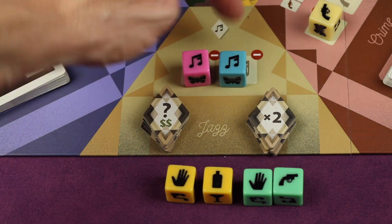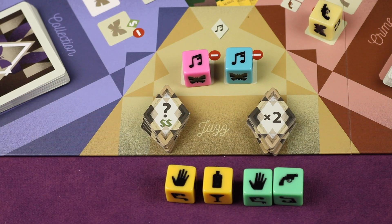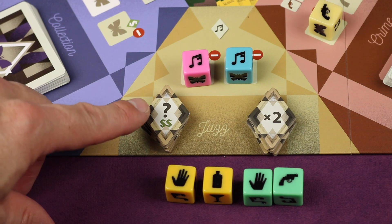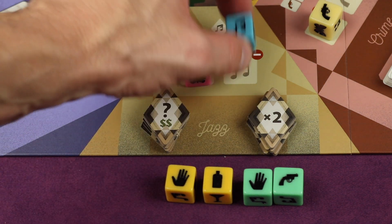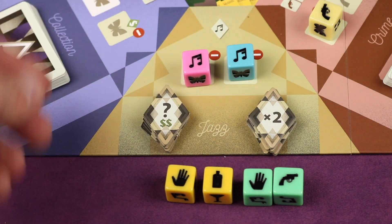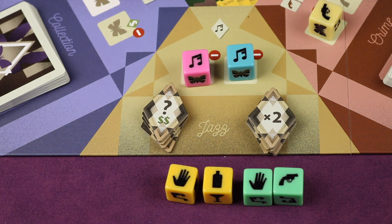Some spots let you take special tokens you spend on your turn to do different things. One token allows you to change the die you're placing to anything and get two money; another lets you take an action twice. After choosing those you're done with your actions and it goes to the next player, who grabs two dice off the board, rolls them into the pool, selects two dice and takes their two actions.